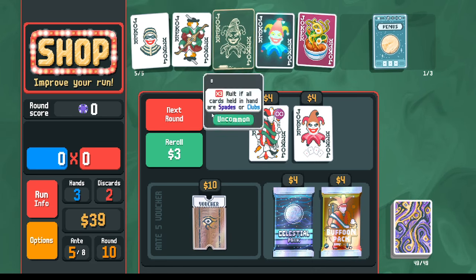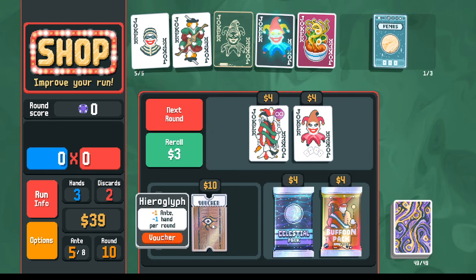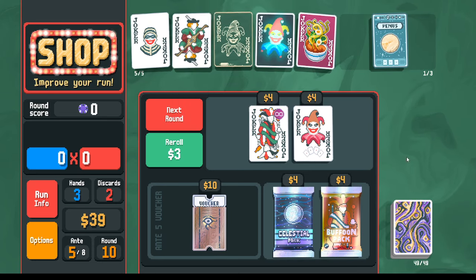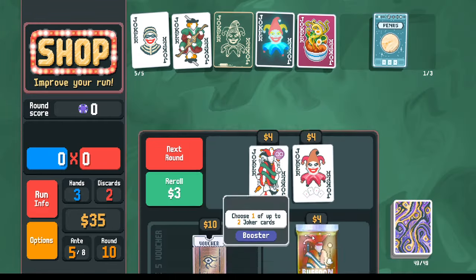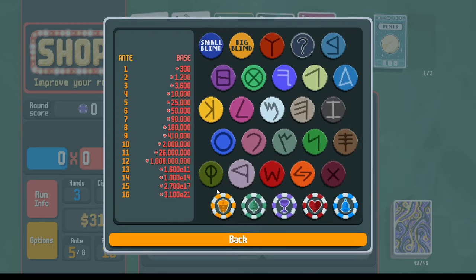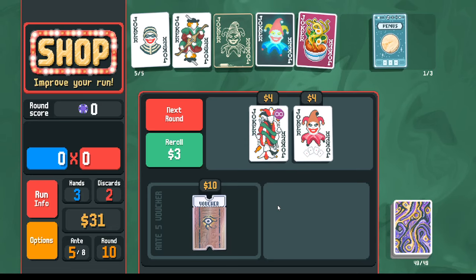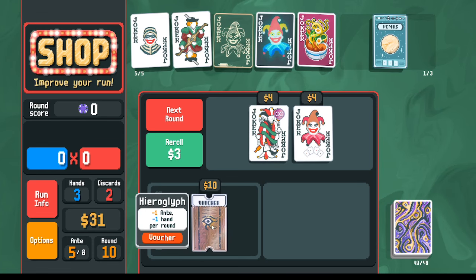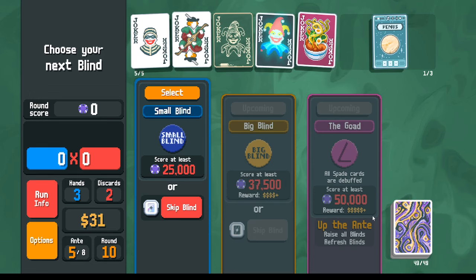Do I want minus one ante? It gives us more time to grow our build but minus one hand, potentially less money. The Troubadour already gives minus one hand. Let's go celestial pack for the Saturn. From the buffoon pack, neither of those for this blind. Ante five is technically bigger than the boss we just beat, so that's no problem. I'm going to wait on the Hieroglyph as long as I can still win. Do I want a holographic, do I want a random negative?